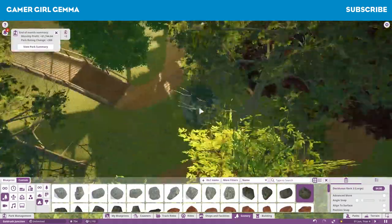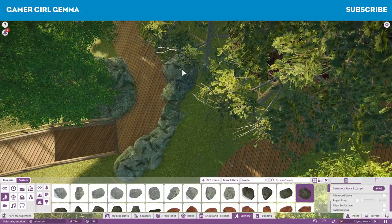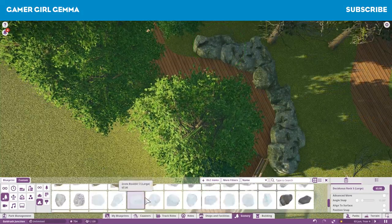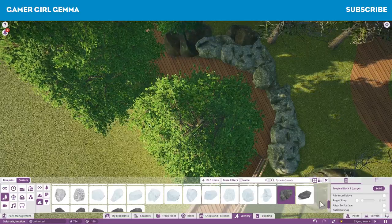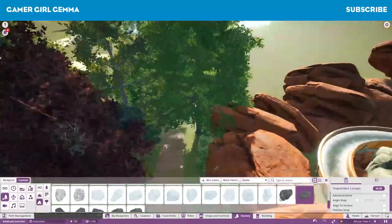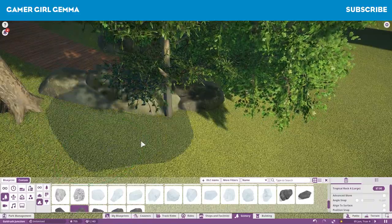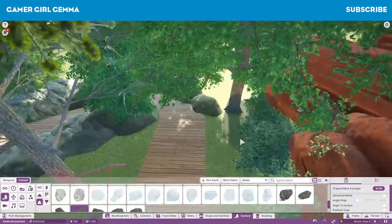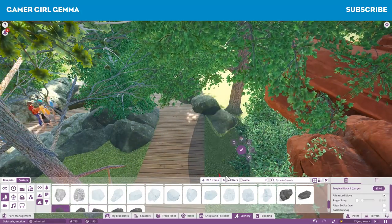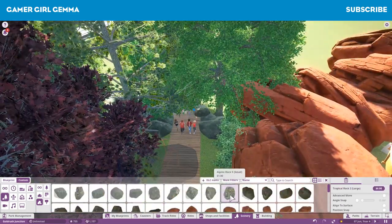I actually really love these rocks. You can turn the same rock a hundred different ways and it'll look different each time. Even when you place them together, they sort of smooth in together to make it look like one giant rock. I really love how real they look, but they kind of do have that look you get in a theme park where you can look at rocks and say, yeah, they're not real - they're plastic. So they kind of have that look, but at the same time they do actually look real.